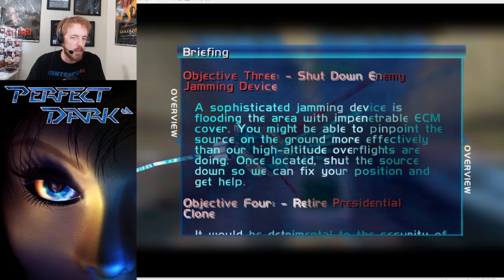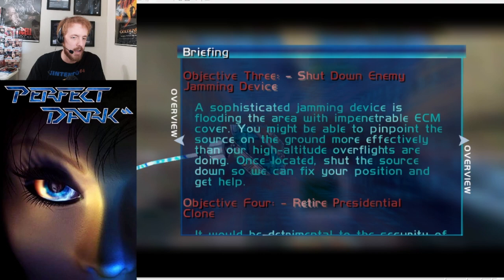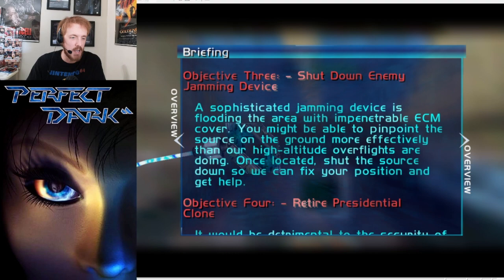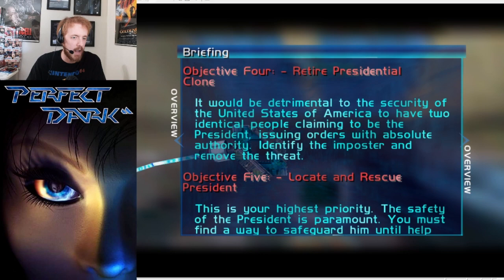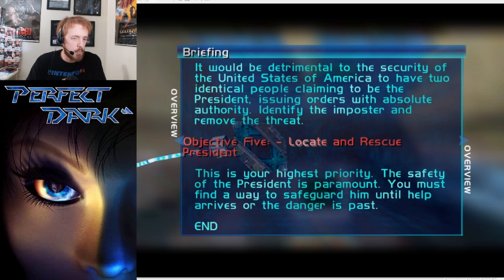A sophisticated jamming device is flooding the area with impenetrable ECM cover. You might be able to pinpoint the source on the ground more effectively than our high altitude overflights. Once located, shut the source down so we can fix your position and get help. It would be detrimental to the security of the United States to have two identical people claiming to be the president — identify the imposter and remove the threat. Locating and safeguarding the president is your highest priority.